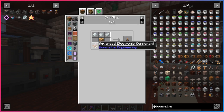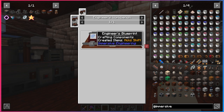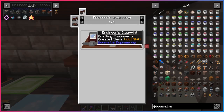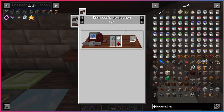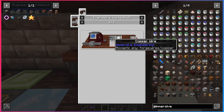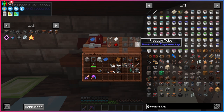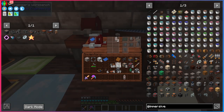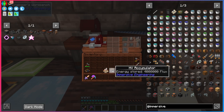For this Tesla coil we also need an advanced electronic component, which takes some aluminum wire, two vacuum tubes, the duraplast sheet we made, and an engineer's blueprint for crafting components. To make the blueprint you need copper, aluminum, iron, blue dye, and paper. Vacuum tubes are made with glass, nickel plate, redstone, and copper wire. Make three vacuum tubes, then combine two of them with aluminum wire and the duraplast sheet to get the advanced electronic components.